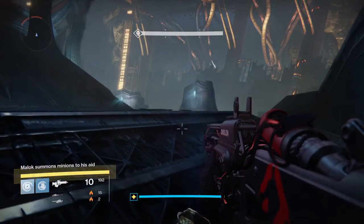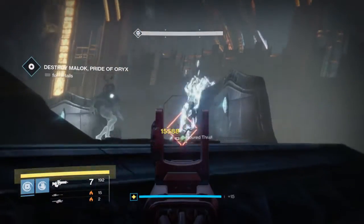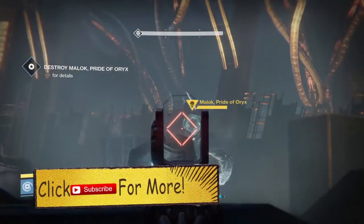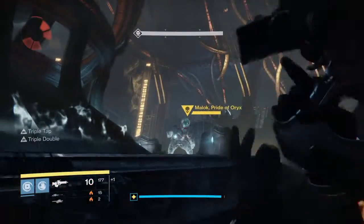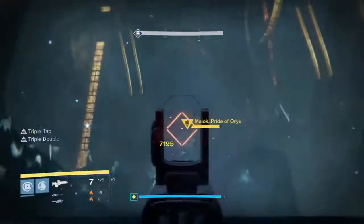Once you do get to the boss, this is where the cheese method actually comes in. At the beginning you're going to take out the small amount of ads roaming around the center. Once you've done that, you want to come to this location here — there is a little pipe in the corner and you want to be crouching as far into the corner without standing on the pipe so that the floor is actually at head level.